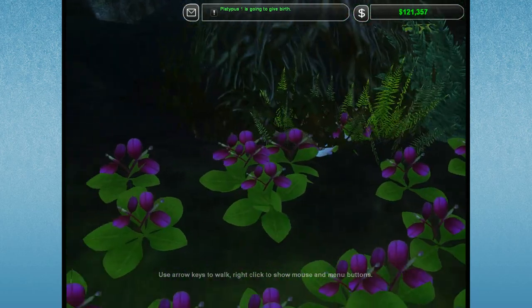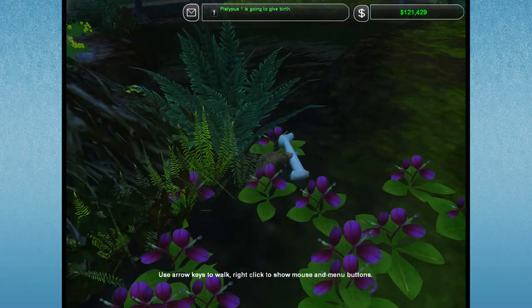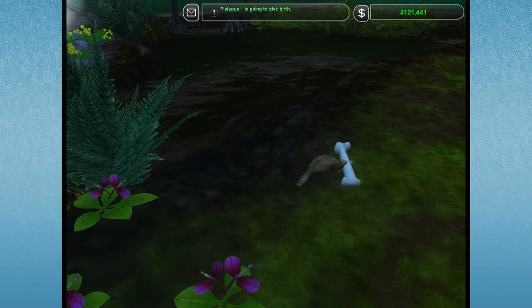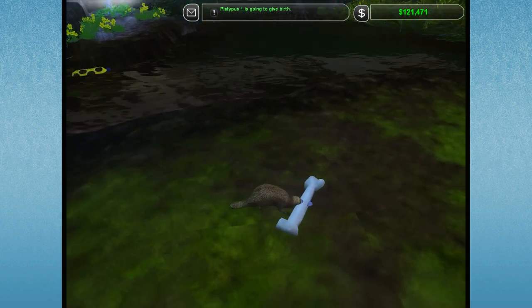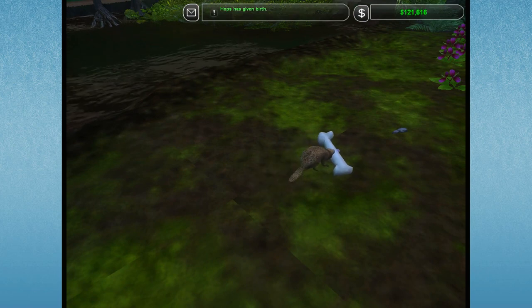Remember, guys — normally when a Platypus gives birth, it lays eggs. It is like the Echidna, an egg-laying mammal. There's not many of them. Platypus is on that very, very short list — I think there's only two extant, which means currently existing, mammals who do that. There were probably a lot more in time.